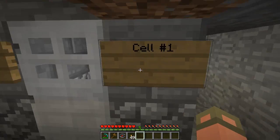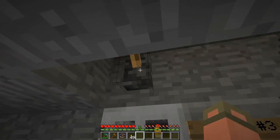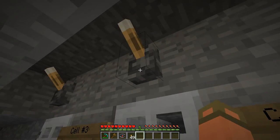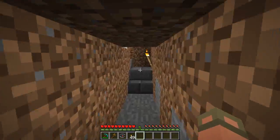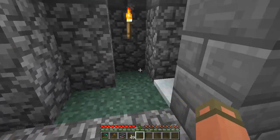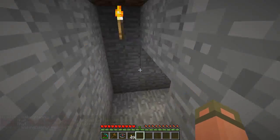Cells one, two, and three — those cells are very tiny. The prisoner entrance is over here; this probably goes to the outside. Yes it does. Let's go back inside since we're not done checking it out yet.